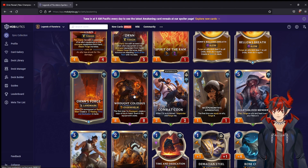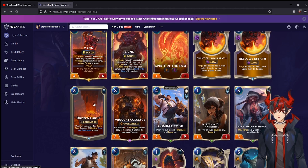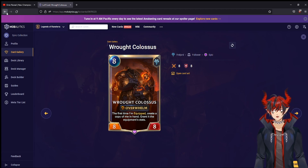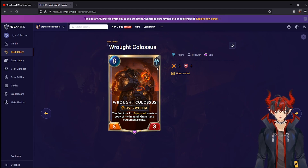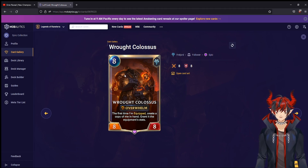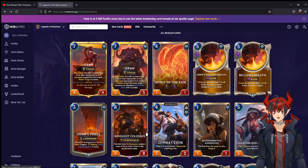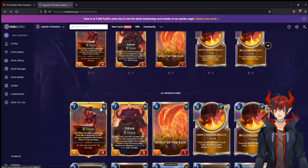Rock Colossus — eight mana eight eight Freljord with Overwhelm. The first time it's equipped, create a copy of it in hand and grant it the equipment stats — kind of like Thrumming Swarm from Shurima but different. I'm not sure it'll see play since if you could generate it from something else that'd be better. Why not just play Tryndamere or Alpha Wildclaw with Battle Fury instead? But it's kind of neat.